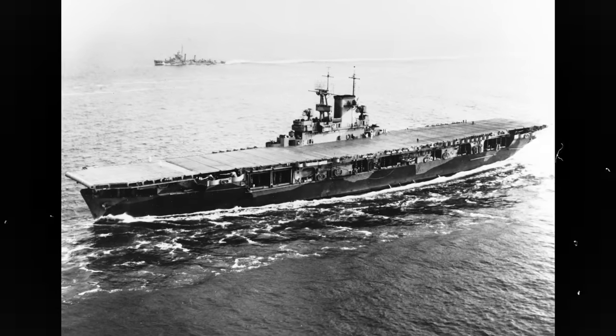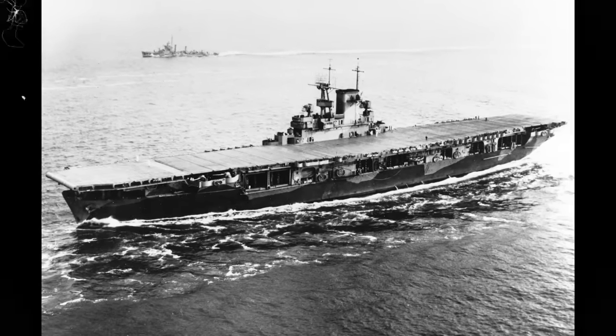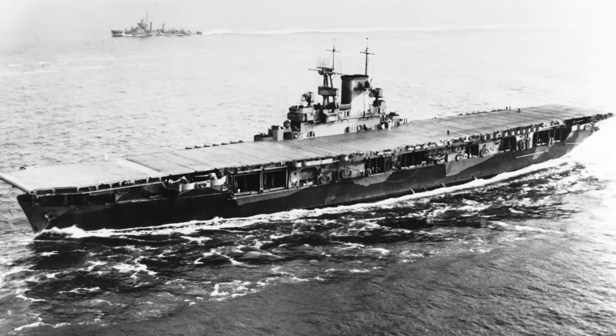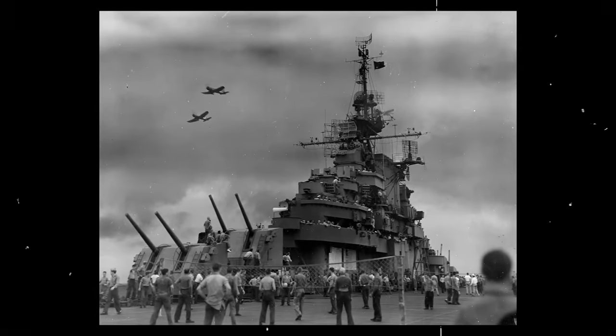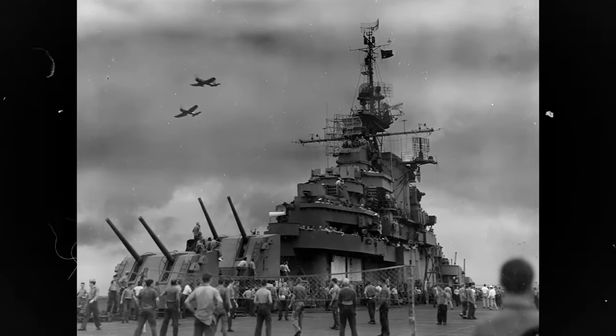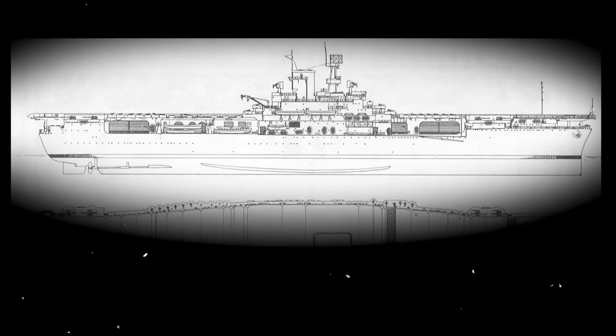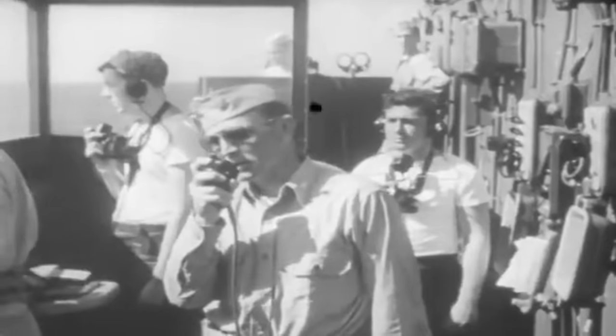Wasp featured little to no armor at all. Only four inches of armor covered vital compartments such as the machinery, magazines, and fuel rooms. Other sections, such as the island and the conning tower, only featured between 0.75 to 1.5 inches of armor. Wasp had even less protection from underwater torpedo attacks. She also had a unique round bottom and a hull reinforced only to the hangar deck, making her susceptible to extensive damage. Her best chances of survival at sea were outmaneuvering the enemy and the crew's prayers to avoid a swarm of enemy bombers.